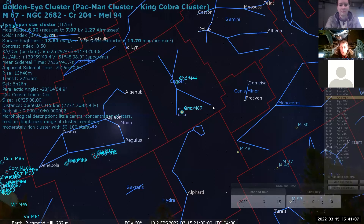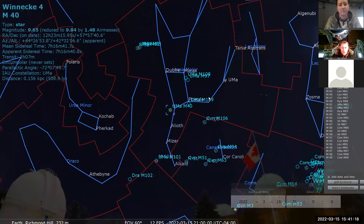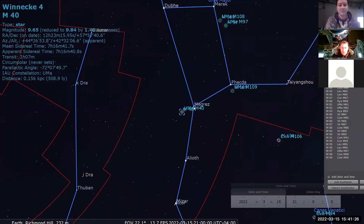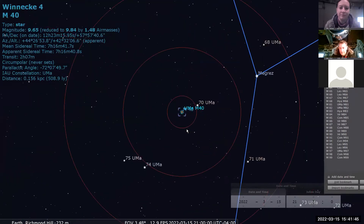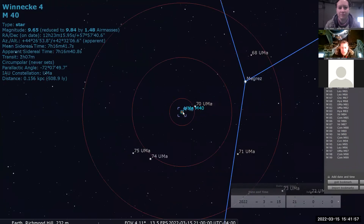Next, since we're looking at brighter objects, we'll swing over to M40, which isn't ideally placed right now but in the next couple of weeks it'll be higher and easier to see. It's up near the bowl of the Big Dipper. Take the inner edge of the bowl from Phecda to Megrez and carry on a little bit to find it. If you put your Telrad rings with Megrez between the two outer rings, you can pick it up. M40 is unusual — it's actually a double star. We're not sure if it was an accident in Messier's list or a misinterpretation of another object, but it counts toward your Messier certificate.